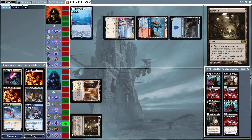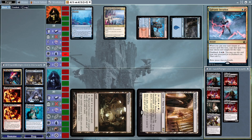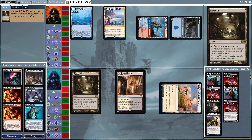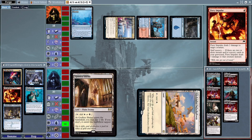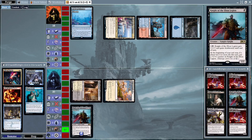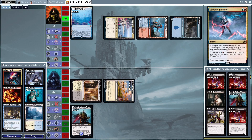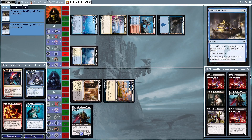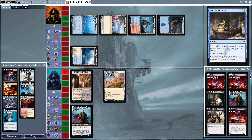The Mentor is going to attack in for two, passing the turn back to the Mentor Control deck, which is going to copy the next instant or sorcery spell. A nice Treasure Cruise there — drawing six cards from that, which is pretty insane, but they have to discard a bunch of them unfortunately.